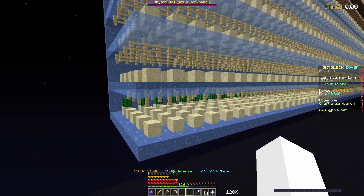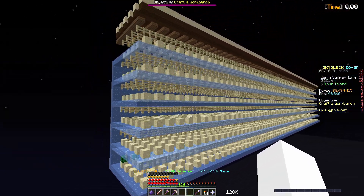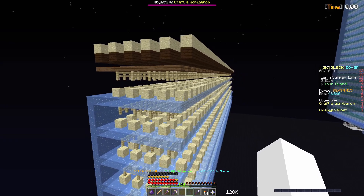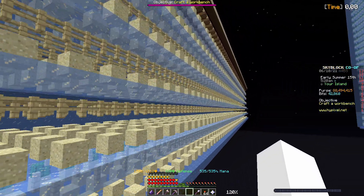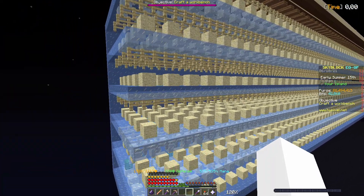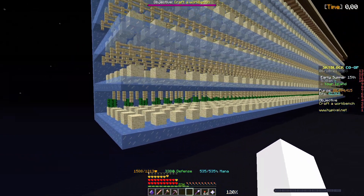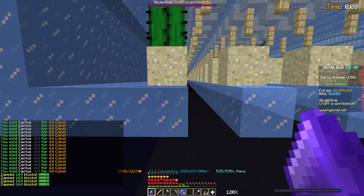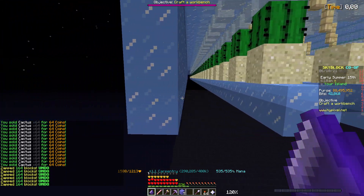I'm not going to place all the cacti because even for that size of the farm it would take some time, so just imagine I placed all the cacti. The last part is to break the unnecessary ice, and because your farm is 164 blocks long on the Z axis you can do half the work with a zapper, and for the rest you just have to use a stock pickaxe with haste and break them manually.